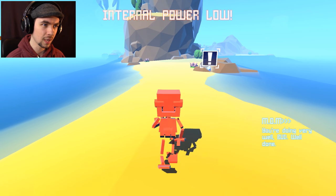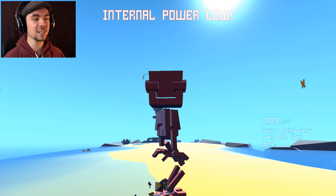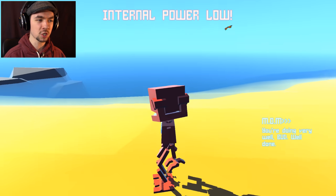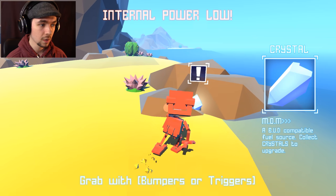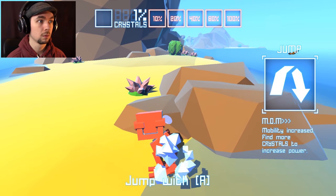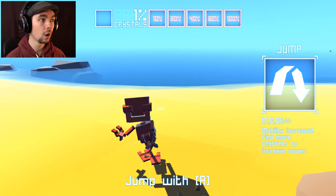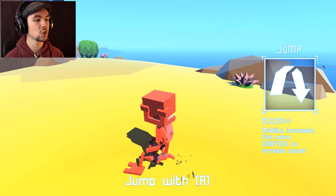Maybe I need to collect something. There's this thing over here. It's so adorable looking. But you can see what I mean — like when you look at it first, it does look kinda kiddy, but apparently it's not, apparently it's really good. Grab with bumper or triggers. Got it! Yeah! 1% of crystals. Jump with A — I was pressing A before and you didn't jump.